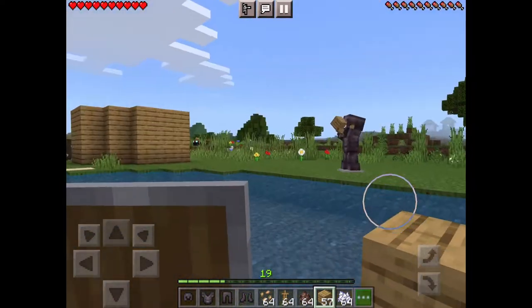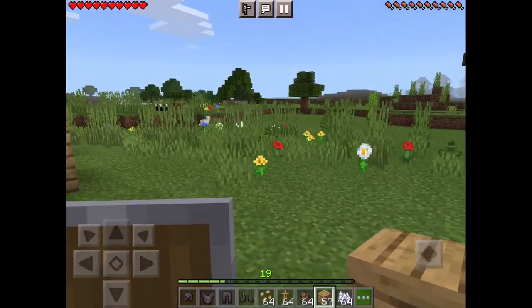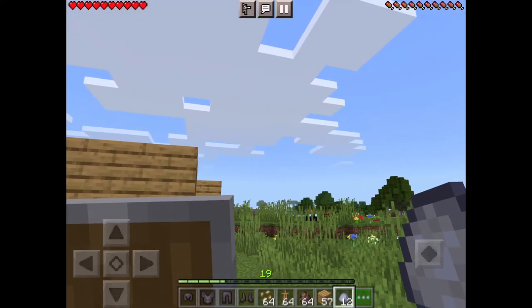You find a gray block and that's clay — that's it. You might find it in an ocean, maybe at the bottom floor, but shallow water is easier.